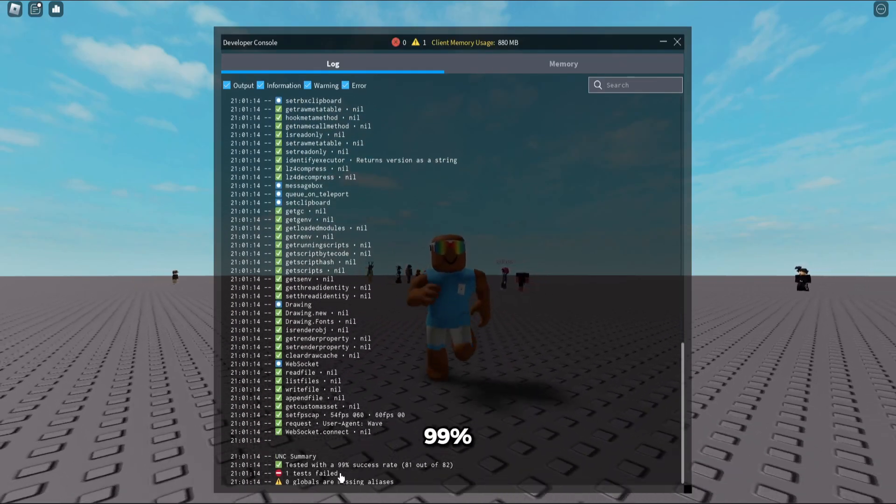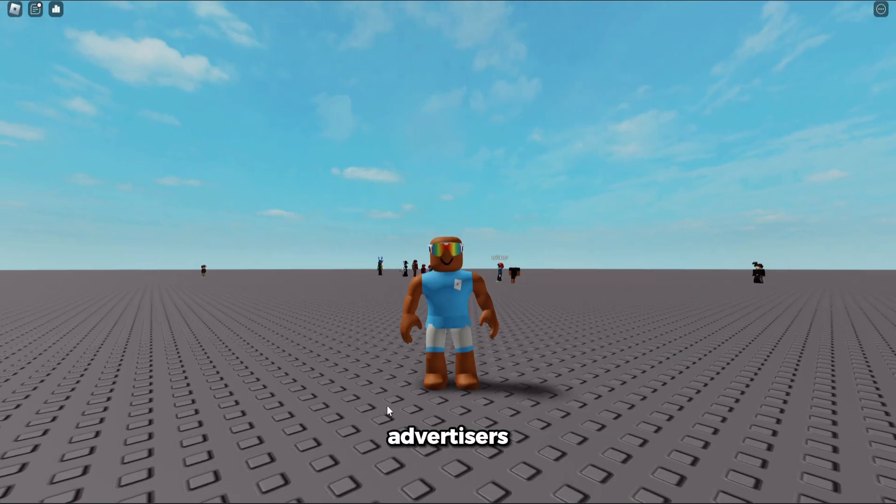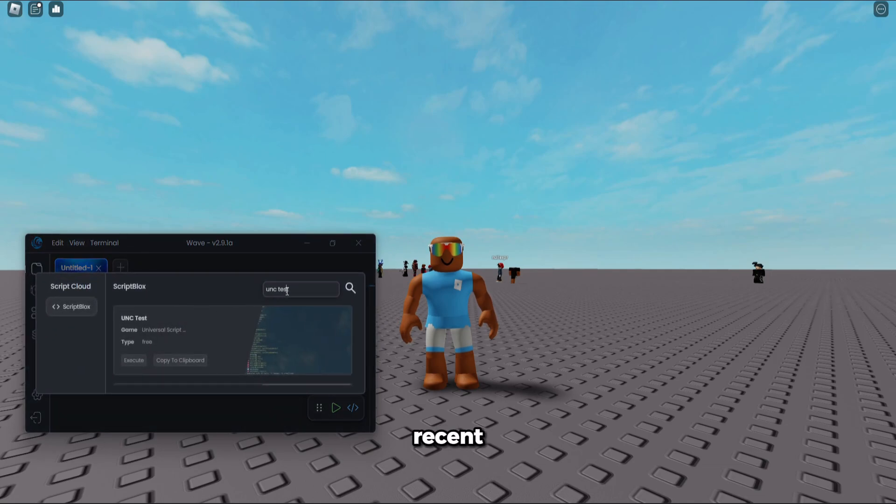I just found a new UI stress script to show you guys — the UNC is fully working. It is 90% success rate, just as advertised.